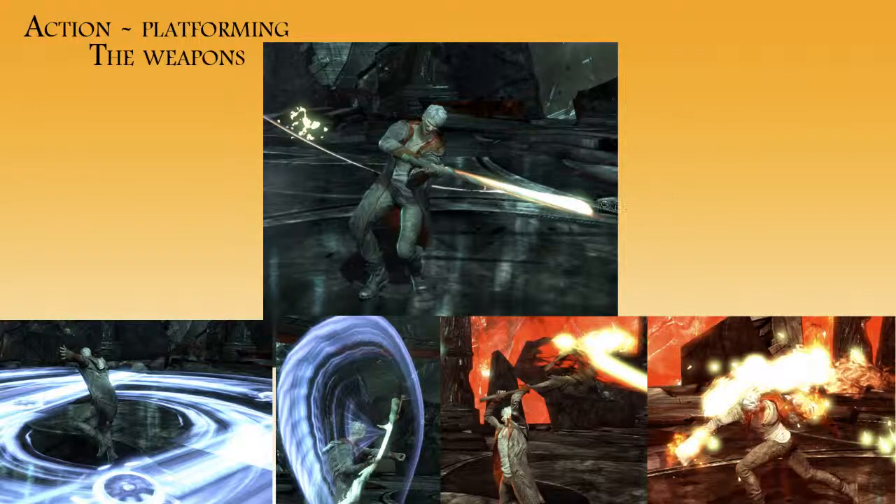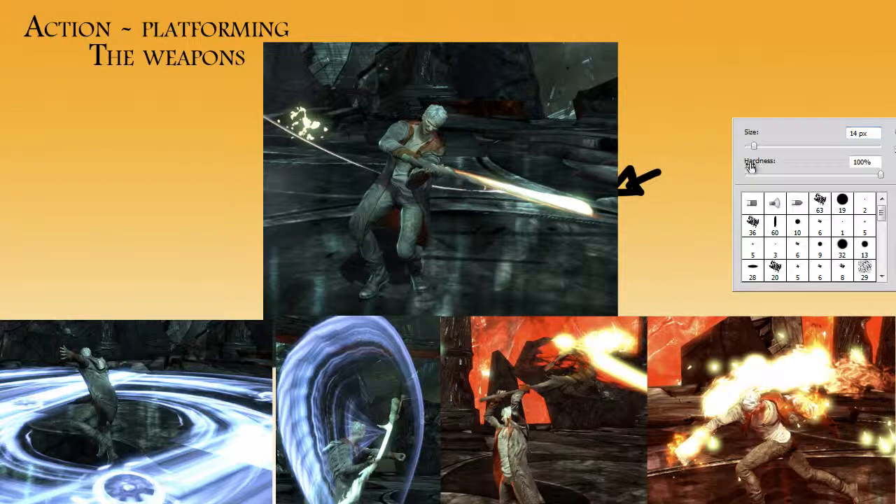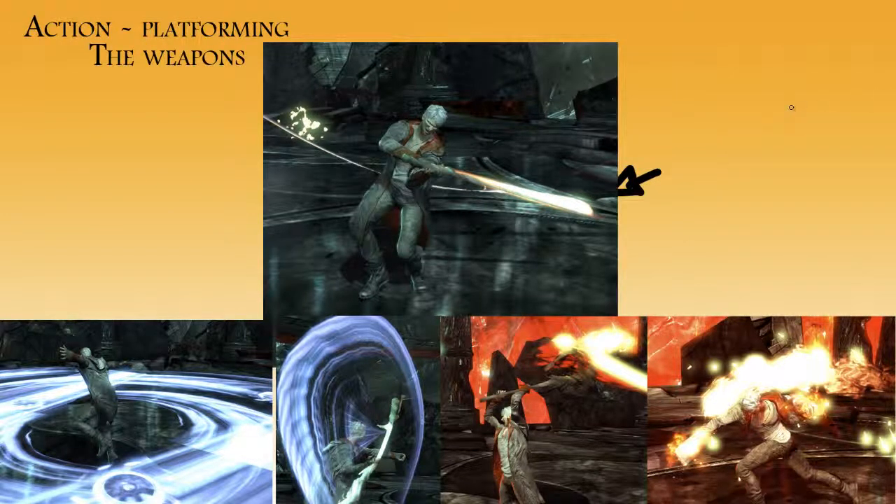The first weapon you start out with is the sword. I think it's called the Rebellion, something like that. The weapon you start out with - the sword - is just pressing the regular buttons.